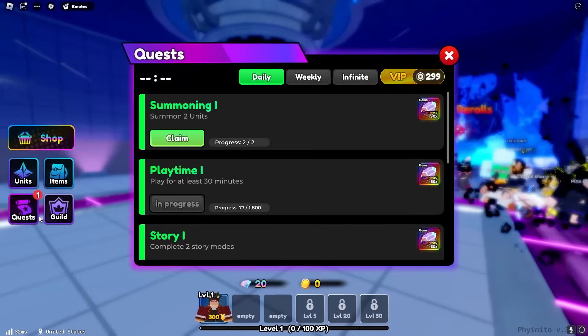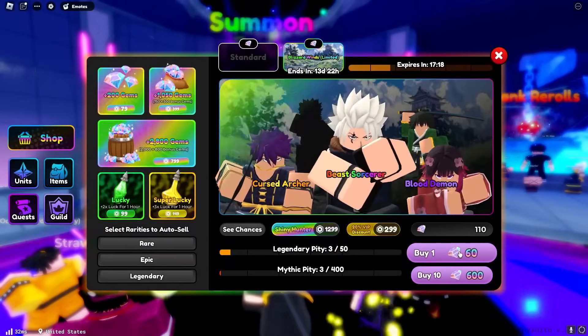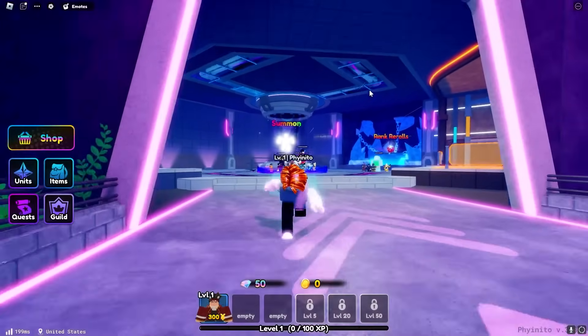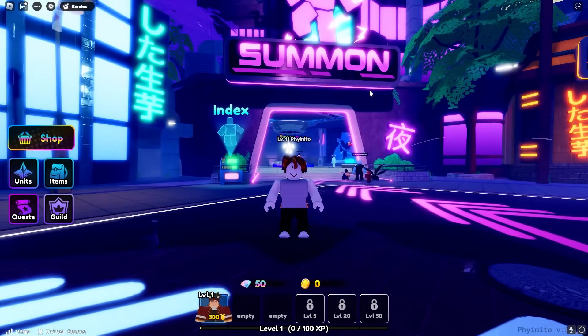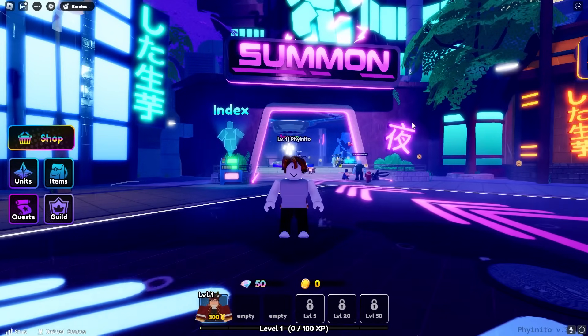We get nothing here, but we can also accept this quest and get 60 more gems. Of course we get nothing - we got four rares which is really really dreadful. So all I'm going to do now is just keep on spinning until we do at least get a legendary on this account, and I'll catch you guys then.